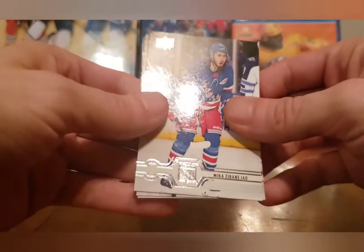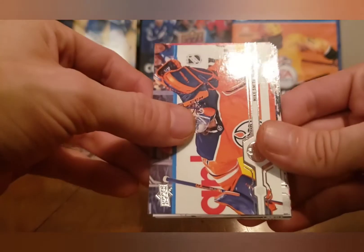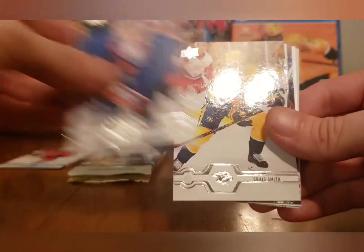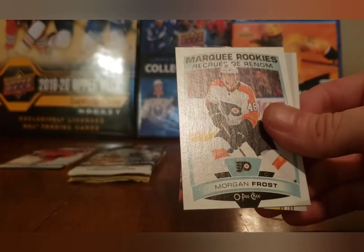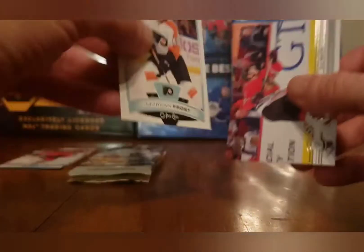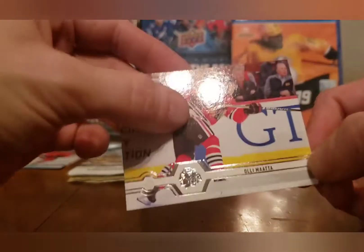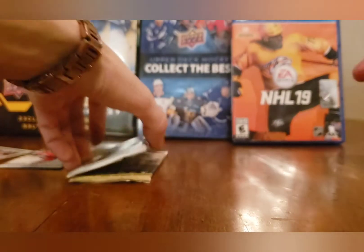Continuing through the 19-20 pack, we also got Nazem Kadri, Mike Smith, and a Morgan Frost Marquee Rookies — non-blank back. And Olli Määttä as well. Solid pack overall.